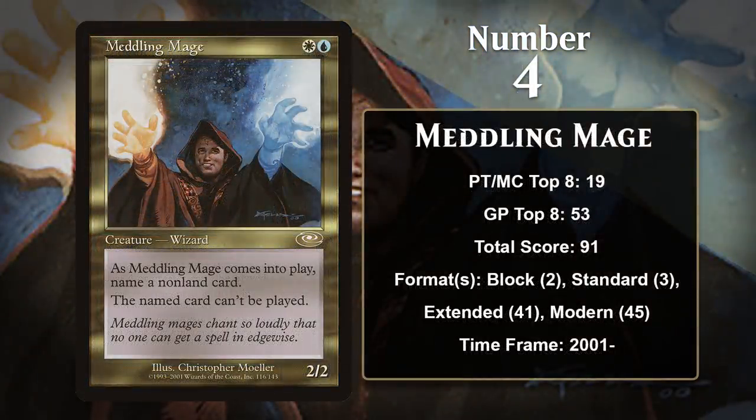At number 4, it is Meddling Mage. In the case of the Mage, you get a 2-mana 2/2 that shuts off one of your opponent's cards — some pretty nice disruption on a Hatebear. This is especially effective against decks reliant on one or two cards to win the game. Failing that, you can also name a removal spell your opponent uses, and oftentimes that's enough to disrupt their game plan. A little history on the Mage: he came about from an old tournament Wizards used to do called the Invitational, a tournament where only the top players from the year are invited, and whoever wins gets to design a card. Meddling Mage was created by the Invitational winner from 2000, Chris Pikula.